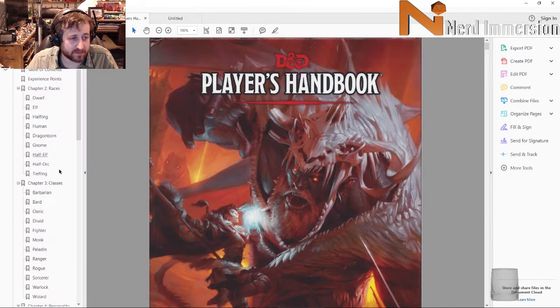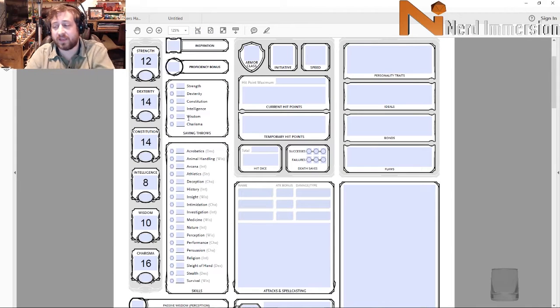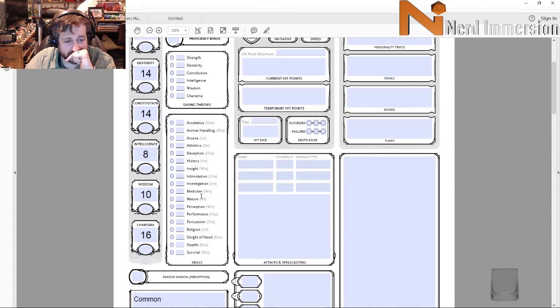Jumping down to the bard section — as a variant human he's going to get an additional skill proficiency for free. We're going to go with Acrobatics, and he gets Sleight of Hand and Stealth for being an Urchin.